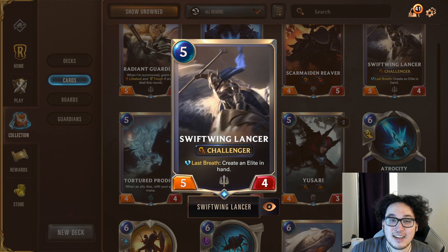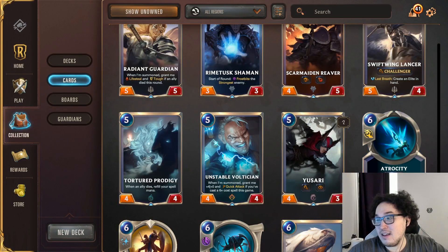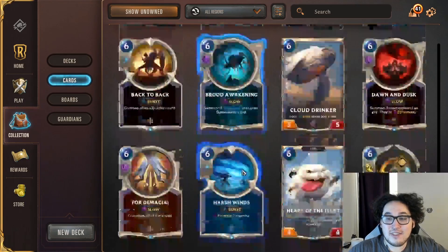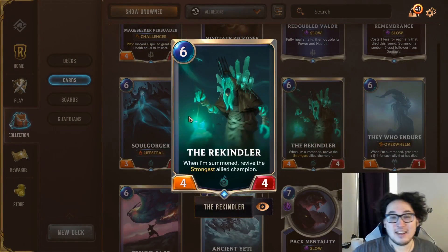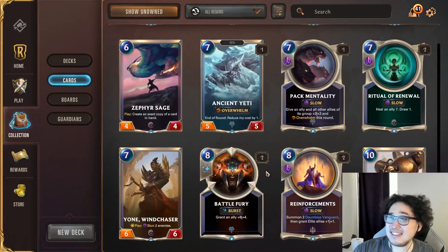Swift Wing Lancer is a crazy powerhouse in Demacia — a 3-for-1 that trade-kills two things and generates a card in hand. It has a very powerful stat line, keyword, and ability. And then there's Rekindler, a key part of the Shadow Isles region, especially when games go a little slower. You can run Rekindler in a lot of Shadow Isles decks and it will often be performing.